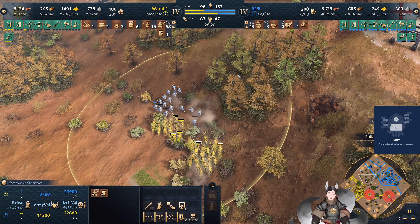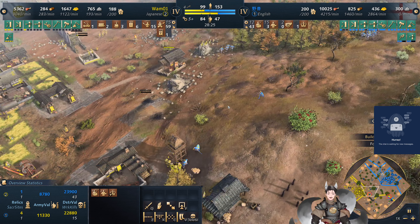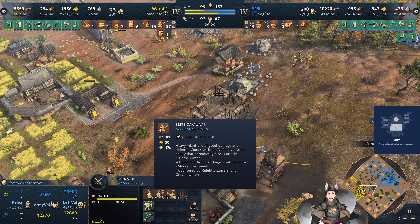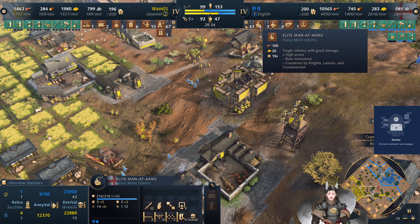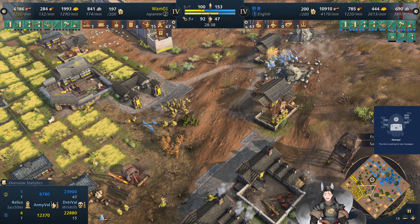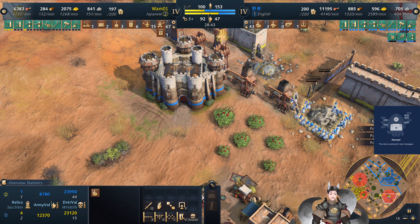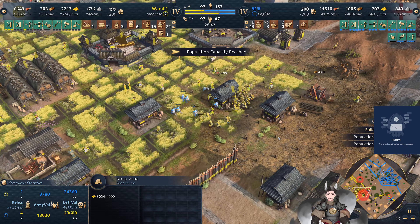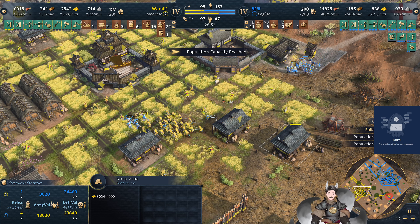The English man-at-arms are going to get overwhelmed pretty easily. The English player has not put out a whole large number of hand cannoneers. Samurai build at a rate of 1.5 per second. I'm pretty sure English man-at-arms are built at 1.5 as well — the English man-at-arms do build just a little faster than samurai by a small margin. The man-at-arms are trying to hit the Japanese villagers. The English player does also have a staggering count of 53 villagers — maybe a little bit too many.